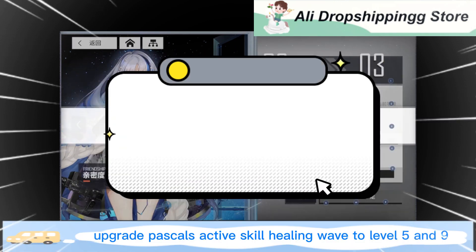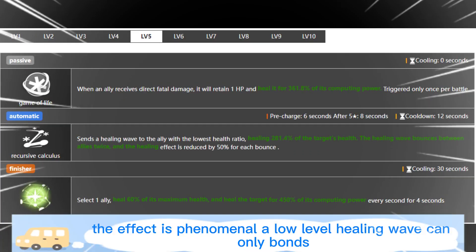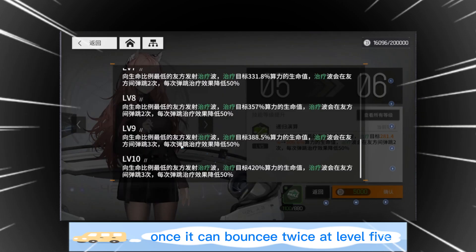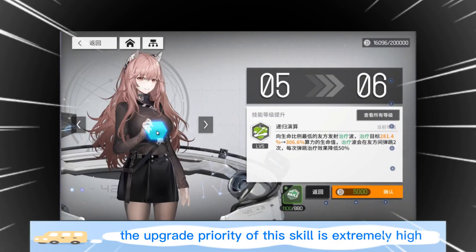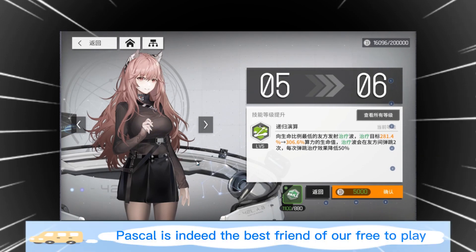Tenth tip: upgrade Pascal's active skill Healing Wave to level 5 and then to level 9 — the effect is phenomenal. A low-level Healing Wave can only bounce once, but it bounces twice at level 5 and three times after level 9. The healing power is huge after level 9, so the upgrade priority of this skill is extremely high. There is no other skill in the game with such a large improvement. Pascal is indeed the best friend of free-to-play players.